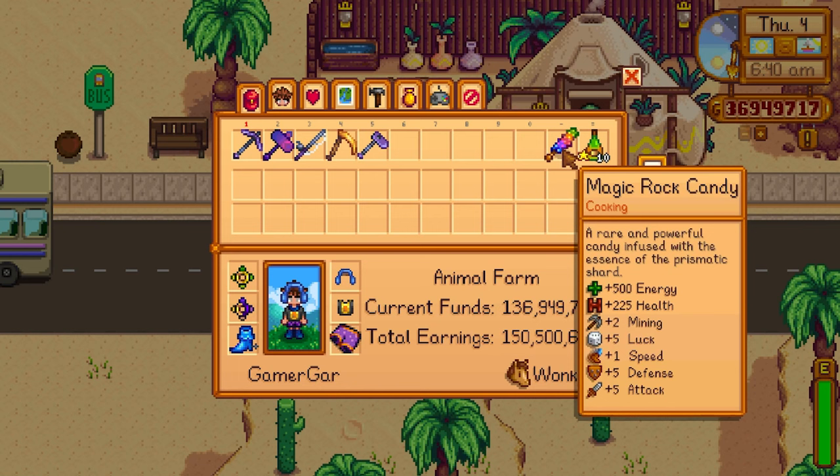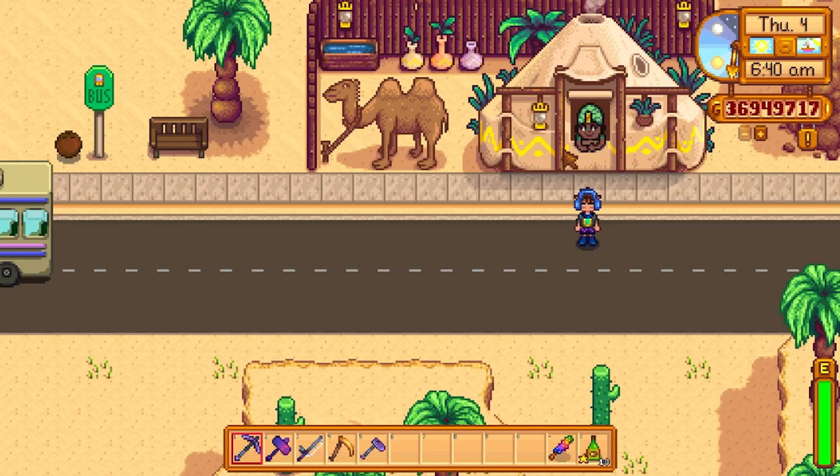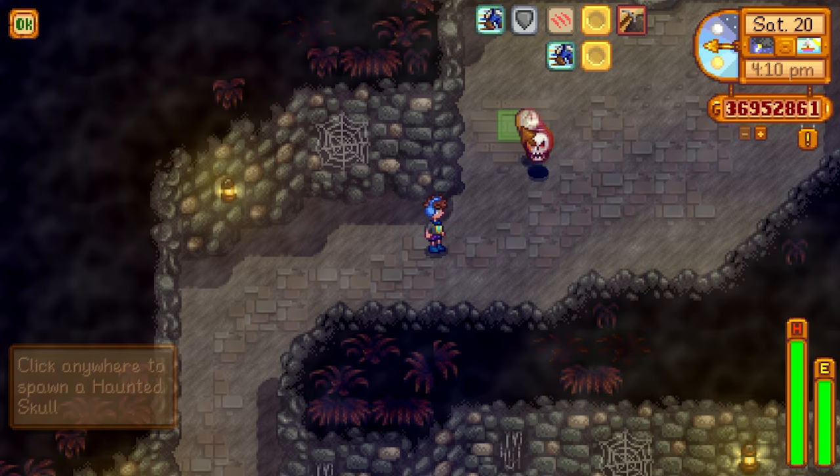Let's talk about magic rock candies. You can get one every Thursday from the desert trader for three prismatic shards, so you can only get one per week. In co-op mode, your partner can also get one, helping you stack up faster. You can also get a magic rock candy from Gunther if you donate 90 artifacts to him — a tall request, but very handy once you reach that threshold.